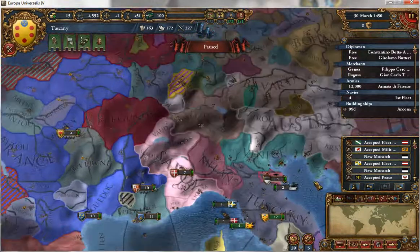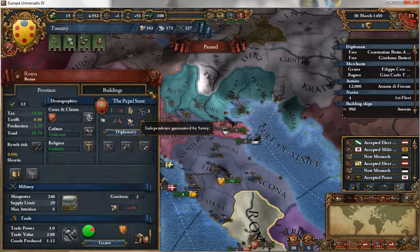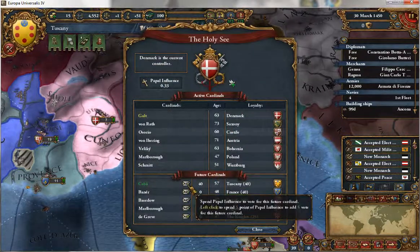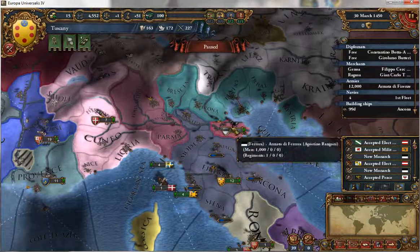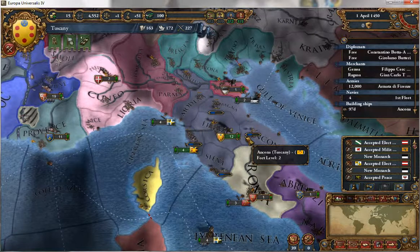Our best option appears to be to just keep preying on these little minors — guaranteed by Savoy, good luck. Just keep preying on Ferrara and the Papal States, and then just build up a power base.